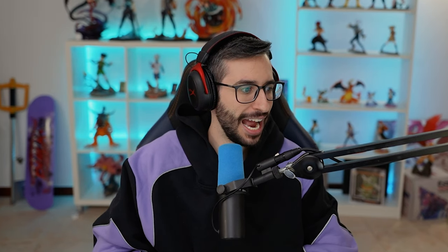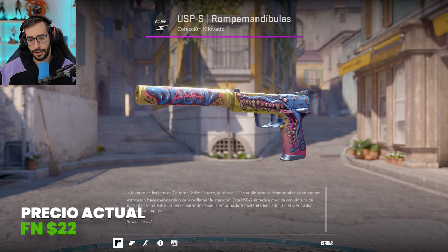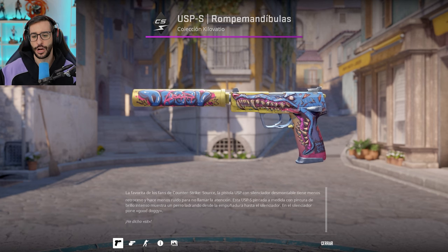And finally, the Jaw Breaker in Factory New at $22. I know the blue is also very prominent on it, but it is the best yellow option we could find.